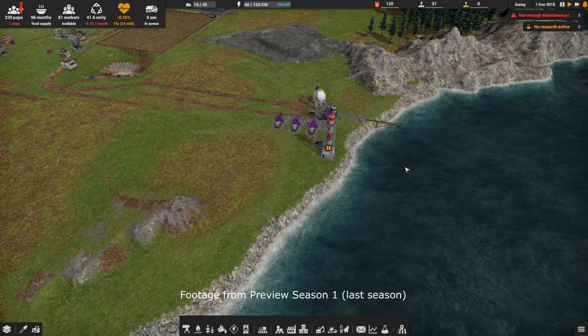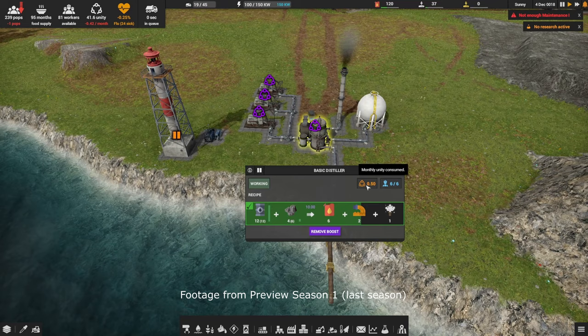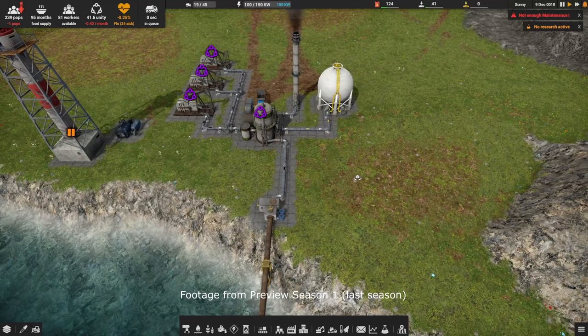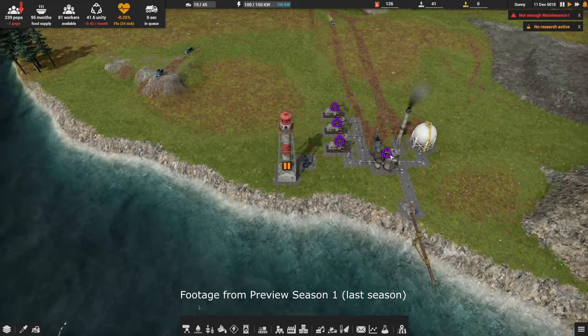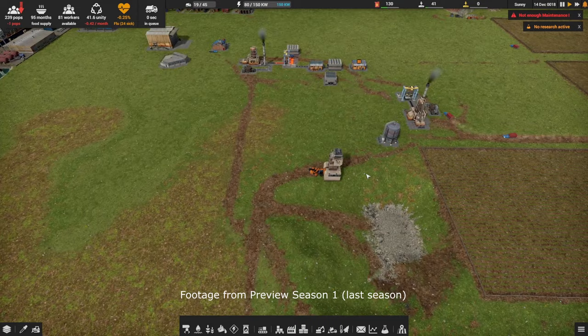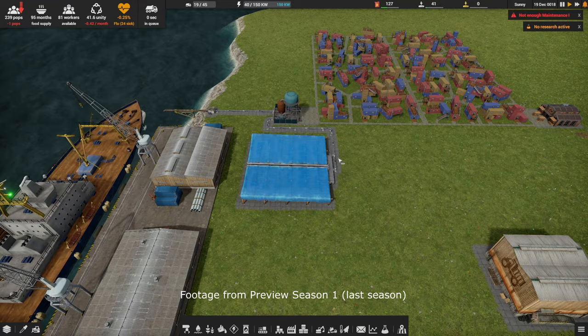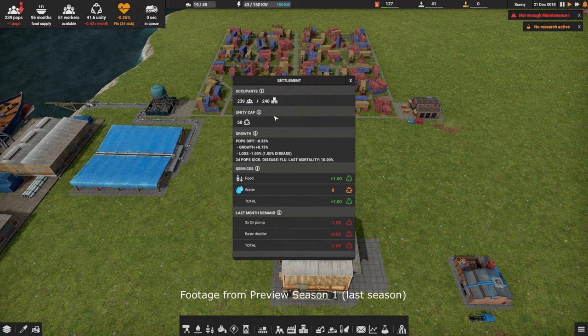Leverage both outputs from the blast furnace - sure, we'll do that. Buffer warehouses for ore - my only issue with using buffers in factory games is that they can hide an underlying problem. I want to know about bottlenecks or inefficiencies faster, so I avoid buffers usually. Sometimes if I don't use them, it's mainly because I want to see the problems sooner so I can fix the underlying root cause.